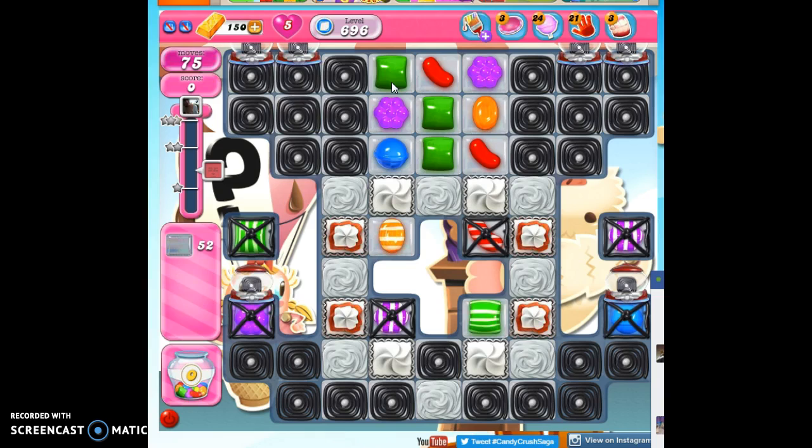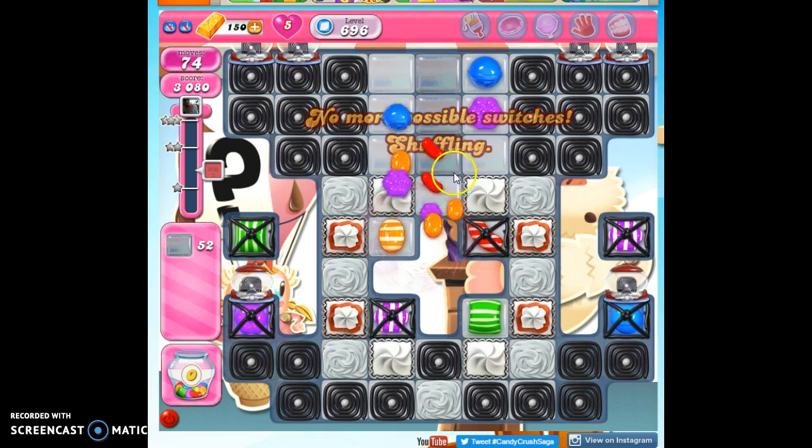So we have a lot of work to do. We've got licorice that's going to keep coming at us. We've got licorice cages in isolated areas. Once we can reach them, though, they will help us. We've got frosting. We've got this big divot. Let's just jump in and see how much junk we can take out.